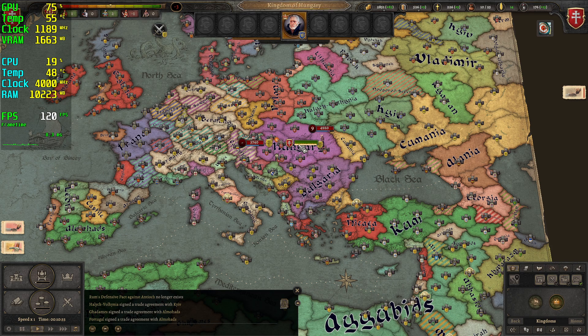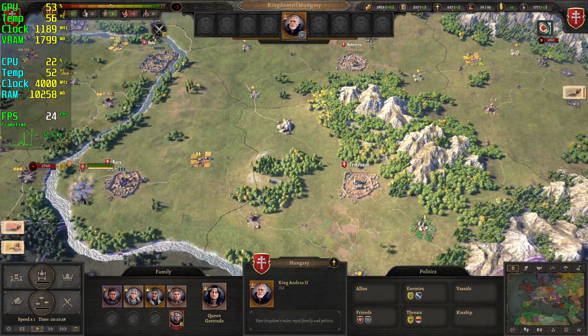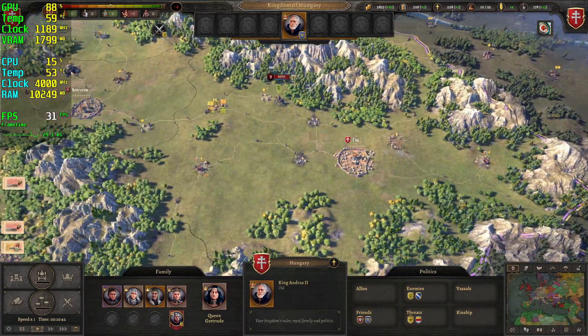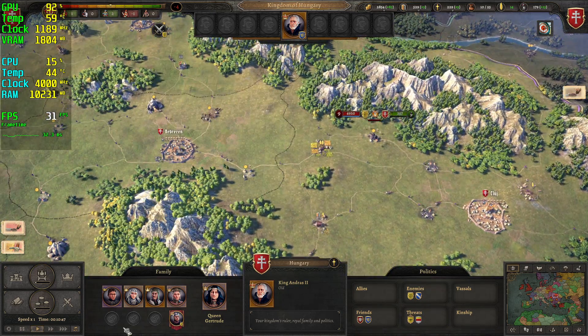One of our settlements has been pillaged. Sire, our enemies have pillaged one of our settlements. The enemy is pillaging one of our settlements.